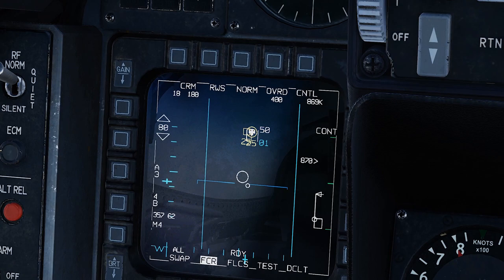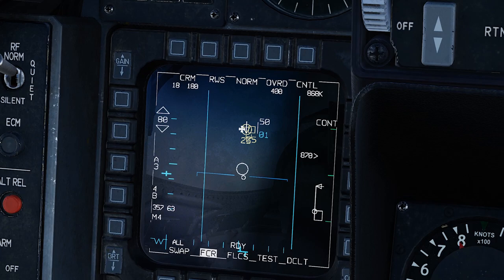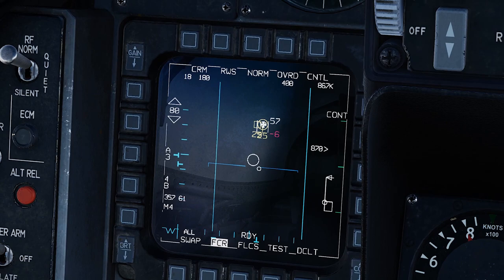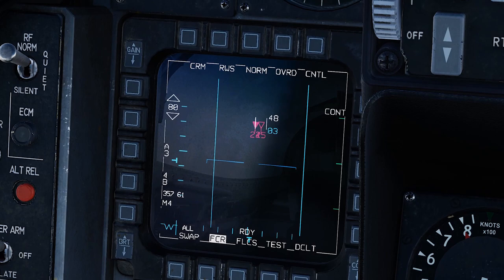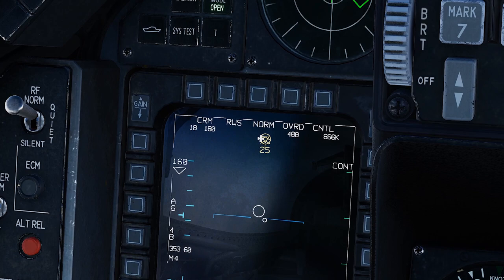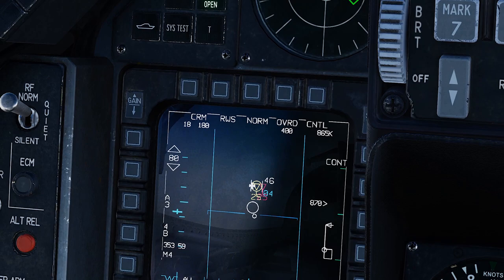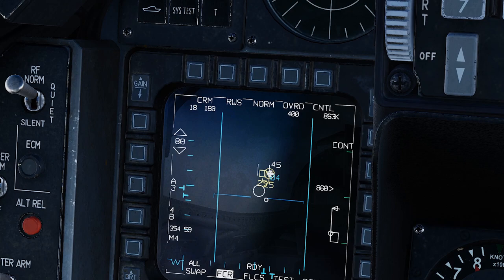Once you have targets bugged, use TMS right to cycle between the two. You can then fire — Fox Three — cycle to the next with TMS right, Fox Three again. If you want single target track, hit TMS up a second time and you're in STT mode. In STT you only see that one target — nothing else — so it's not very helpful in a hot area. TMS down to deselect and come back to SAM mode, where you can still see other targets but only bug two.